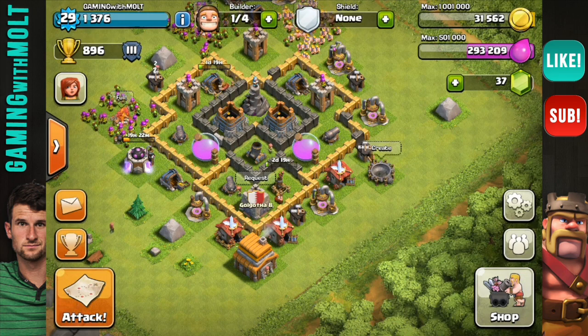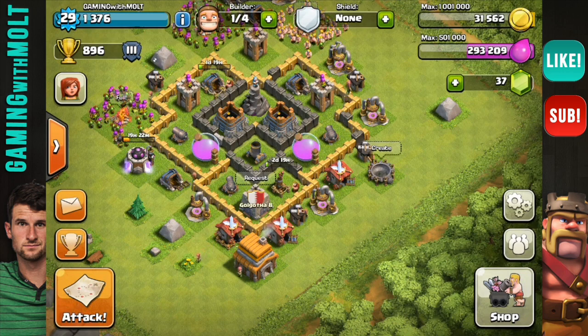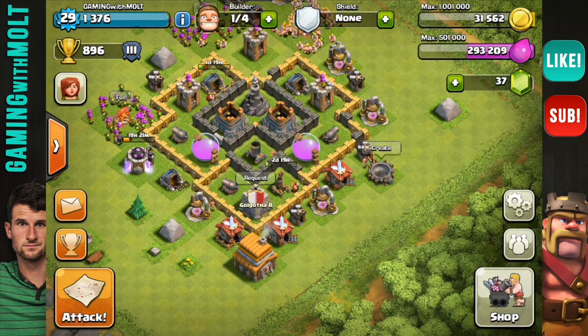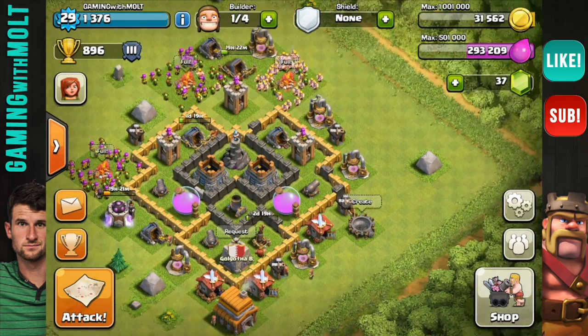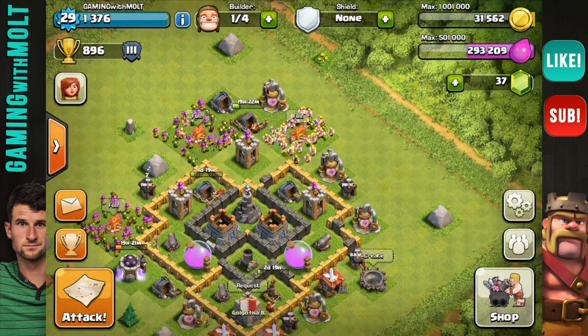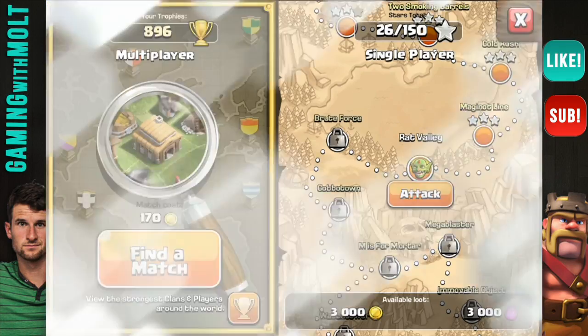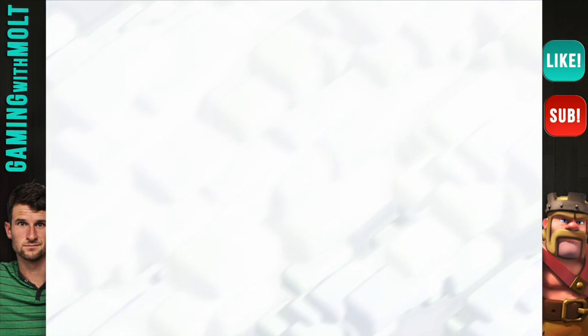I wanted to make a second account — this is GamingWithMoldEyeMindGolgothaB. You guys can join this clan, or GolgothaC as well. A lot of people are making these before I approve them and they're really low levels. I can't really stop people from making fake clans. But anyway guys, I am going to show you all the way that I've been attacking lately. I just put in random things — I don't use Giants or Wall Breakers or anything like that.